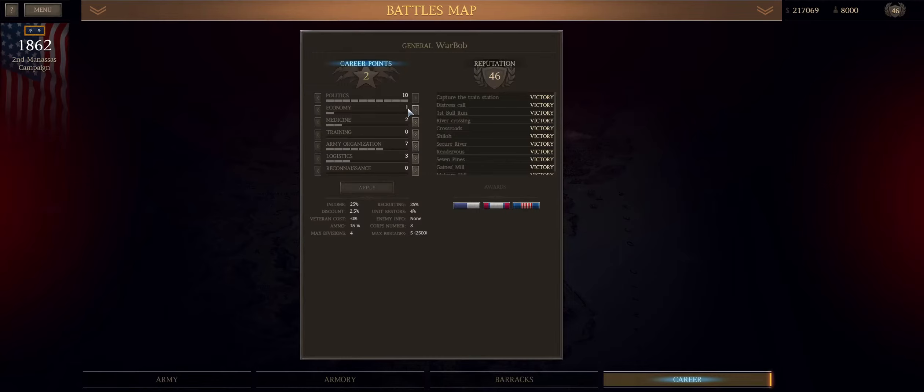There are two ways you can go from this point: you can go two points into economy, or two into medicine, in my opinion. We might want to pick up the fourth core for Second Bull Run, because you can bring four cores with 20 units in each. That is an option we'll have to look into as we get closer, but there's no reason to waste points right now.